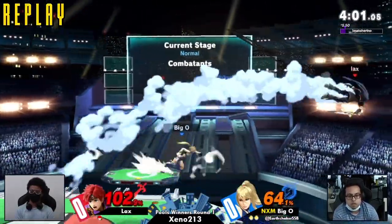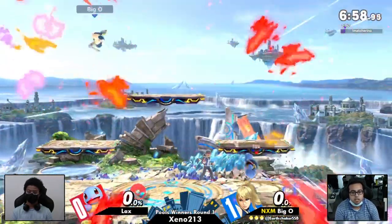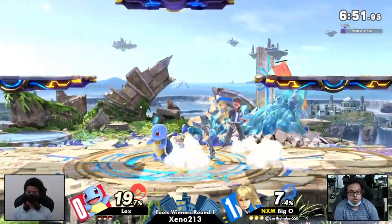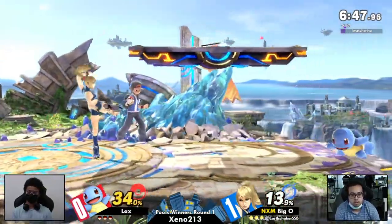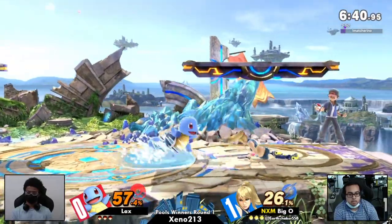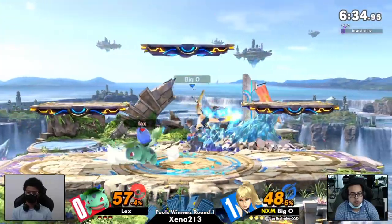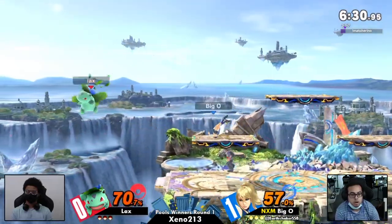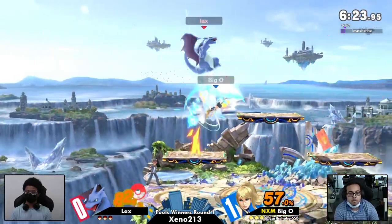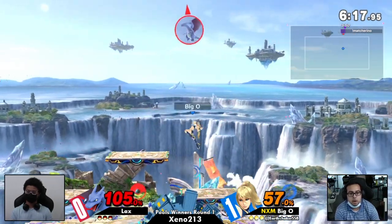Pokemon Trainer is very strong on the tier list. Squirtle is really good because it's a very small frame for ZSS to hit. The thing is with Squirtle, you can't just run in like you did with Roy — that isn't going to work. We're already seeing how that turns out because Lax is already at 57. Squirtle is probably one of the best Pokemon you should be using against ZSS, since you need to avoid what ZSS does. Her nair and z-air can be easily avoided by these smaller characters. Lax on Charizard is already taking so much damage at 105.